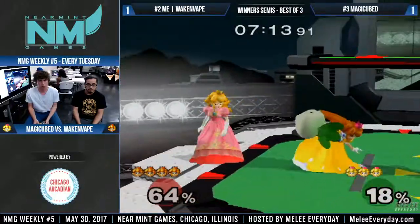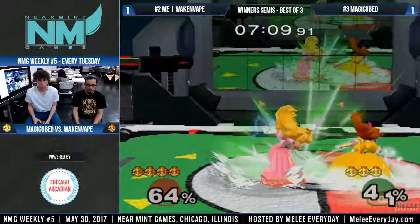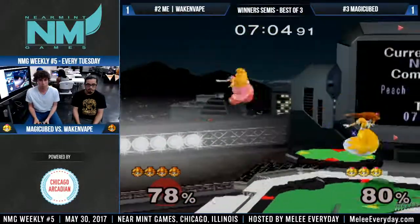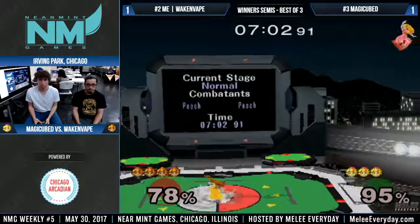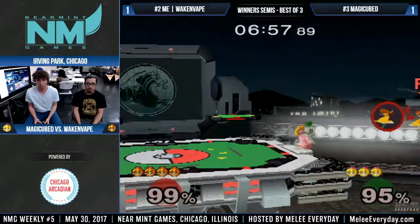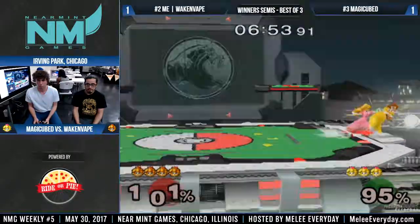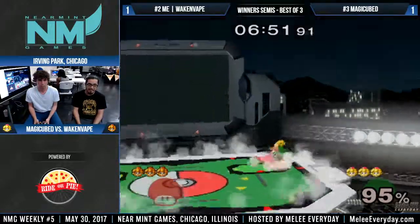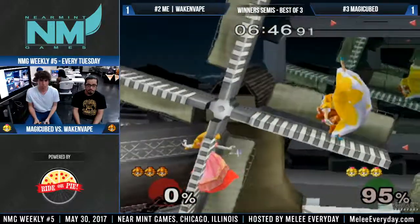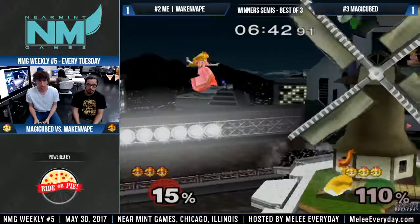Nice roll to grab. Waking Vape has been opting for a defensive option almost all the time at the ledge — maybe scared of the down smash. Double jump pressure, and then you see Magic Cube opting for an offensive option at the ledge, like down tilt and grab right there. So you can see these two styles of Peach and how clear they are in just their options from the ledge.